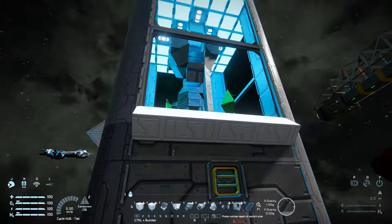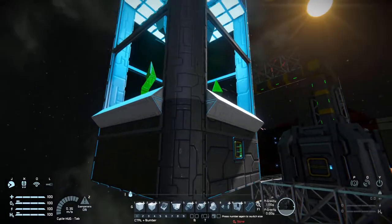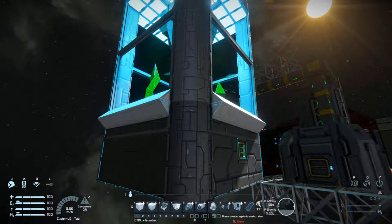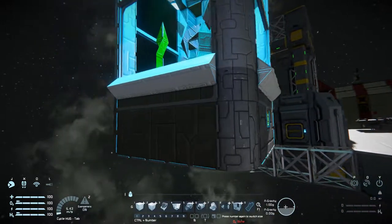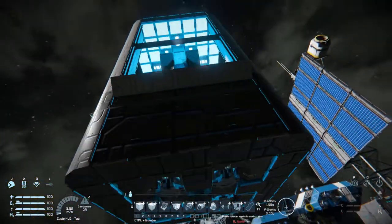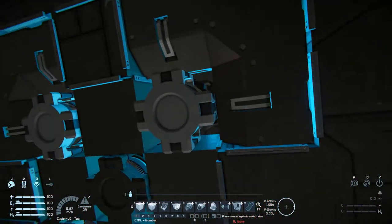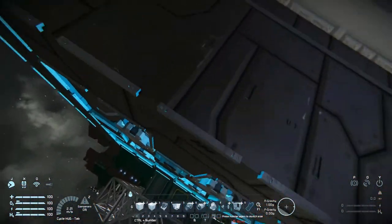If you wanted to put fuel in the reactor — I'm on creative mode so that's why it's all fully functioning — but if you want this to work in survival, you will need to put fuel in it. You could attach a battery to it, or simply put uranium in, and uranium isn't really that hard to obtain. Below it you can see multiple rotors spinning around.